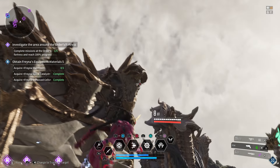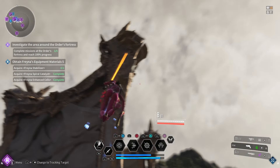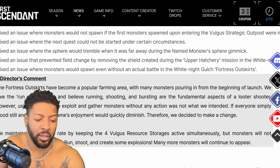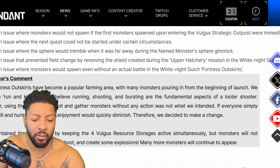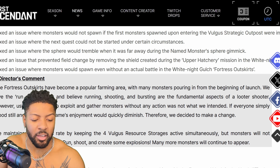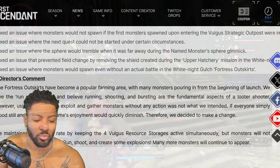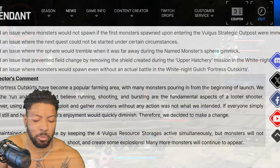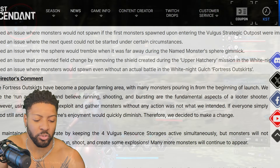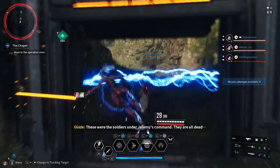The patch notes say: 'Fortress Outskirts has been a popular farming area with many monsters pouring in from launch. We love the run-and-kill play and believe running, shooting, and bursting are fundamental aspects of a looter shooter. However, using terrain to exploit and gather monsters without action was not intended. Therefore, we decided to make a change — we maintain the spawn rate with Vulgar Resource Storage active simultaneously, but monsters will not increase when players are idle. Run, shoot, and create action — many more monsters will continue to appear.'